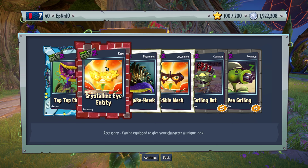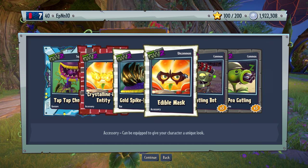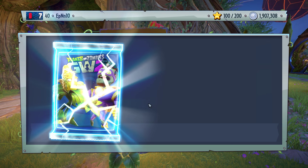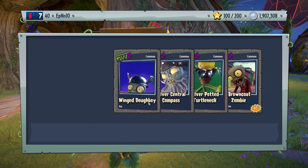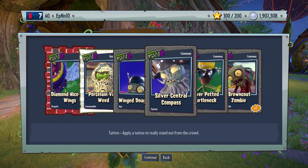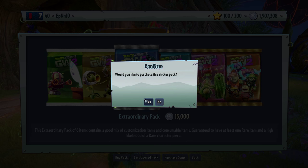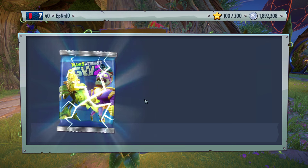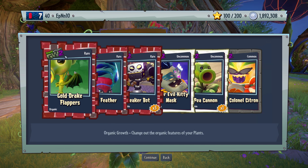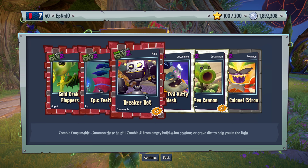New gesture — nice. Edible mask. One podded vase. Diamond — nice wings. Nothing special here. Gold drake flappers. Epic feather — nice. Silver kitty mask. P cannon. Gem kernel. Citron.